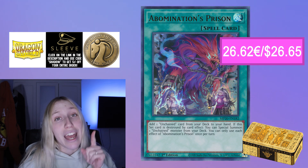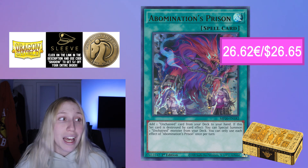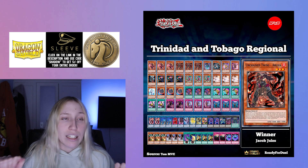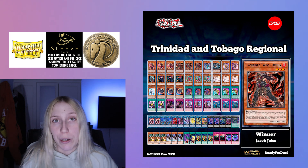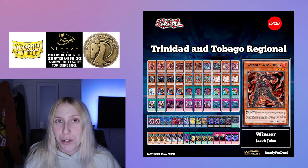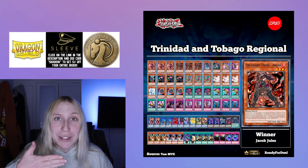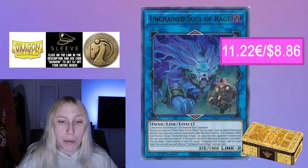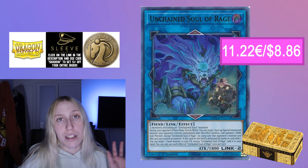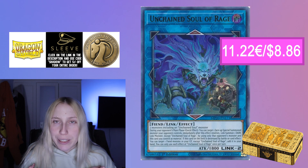The rest of the Unchained deck is actually very cheap, and the best part is you may already have some of it. I literally dug through piles of bulk and found an entire Unchained core. I don't have Unchained Soul Lord of Yama or Prison, so if you're in the same boat, you only need to pick up Prison as well as Unchained Solar Rage, which is around 11 to 12 euros.